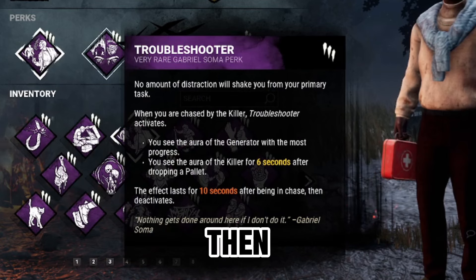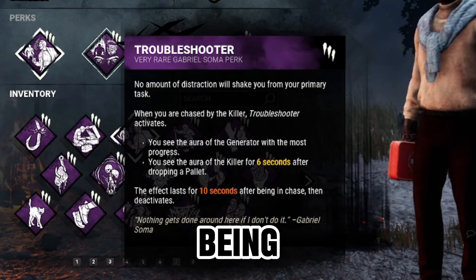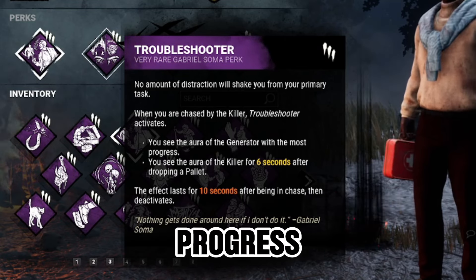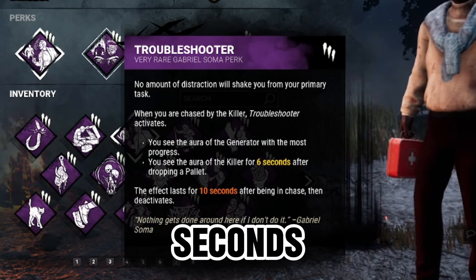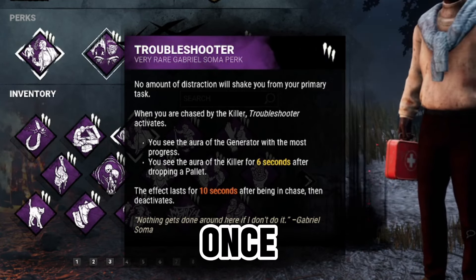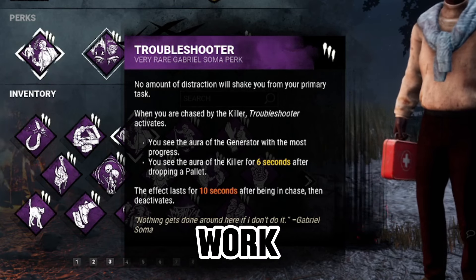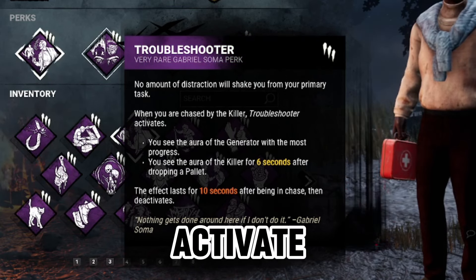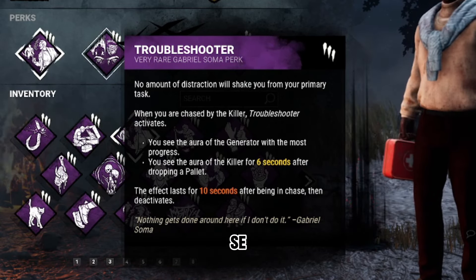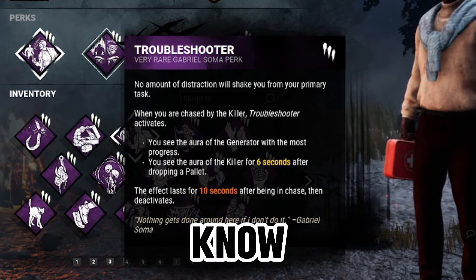Then we have Troubleshooter. While you're being chased by the killer, Troubleshooter activates. You see the aura of the generator with the most progress, and you see the aura of the killer for six seconds after dropping a pallet. This effect lasts for 10 seconds after being in chase, then deactivates. This is a perk that's going to work on its own — you just have to pay attention and use the aura reading to your advantage.